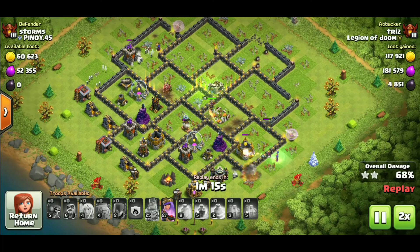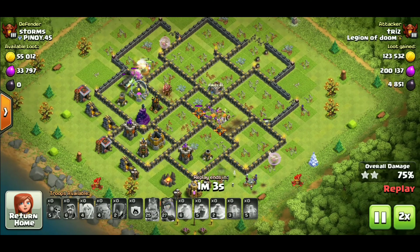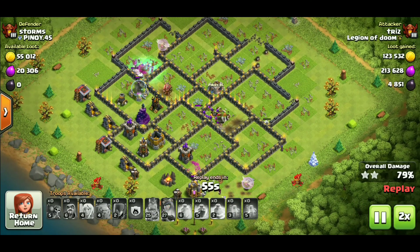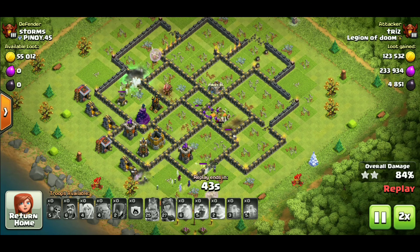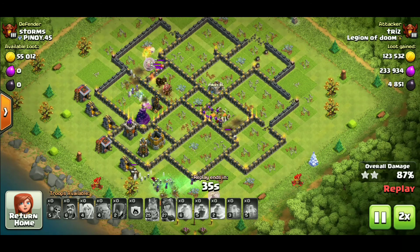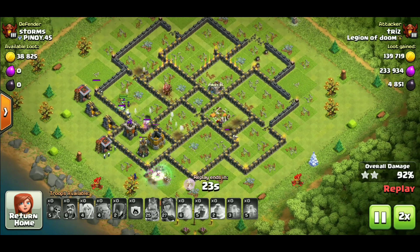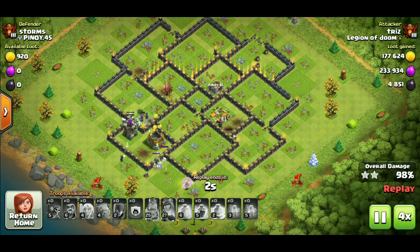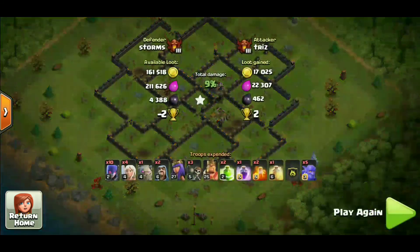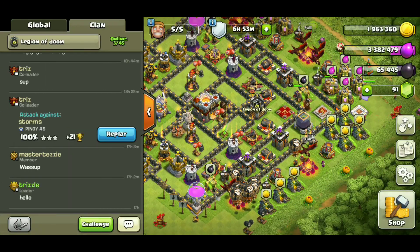The healers will usually keep the witches flowing on the sides of the base while the kill squad goes through the core and takes out the X-bows and the heavier defenses, and you sit back and collect the three-star. It's one of those attacks where the bowlers are so strong at Town Hall 9 that it allows you to take out the strength of the base in the center, while having those witches kept up by the healers — four witches on each side — enough firepower to move across the base as a wave of destruction, meeting up usually at the end. Even if your heroes die, having a few witches up with healers still overpowers the base because by then the X-bows are down and the base is gutted.